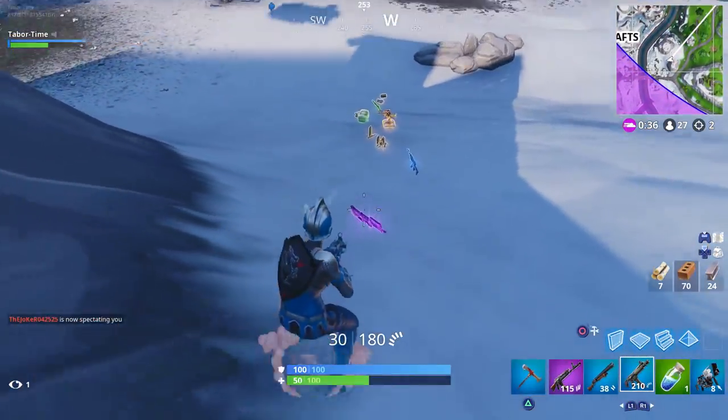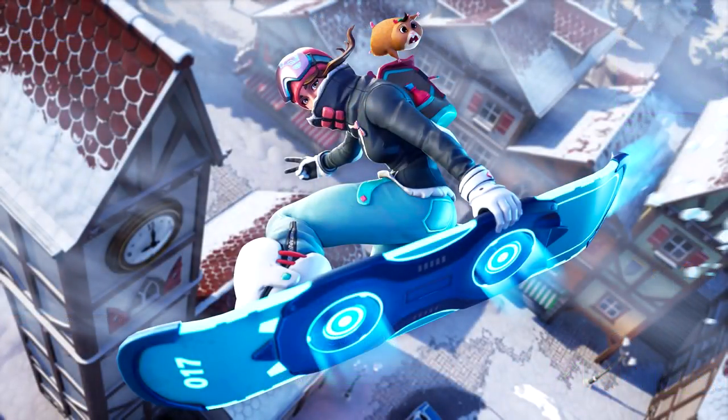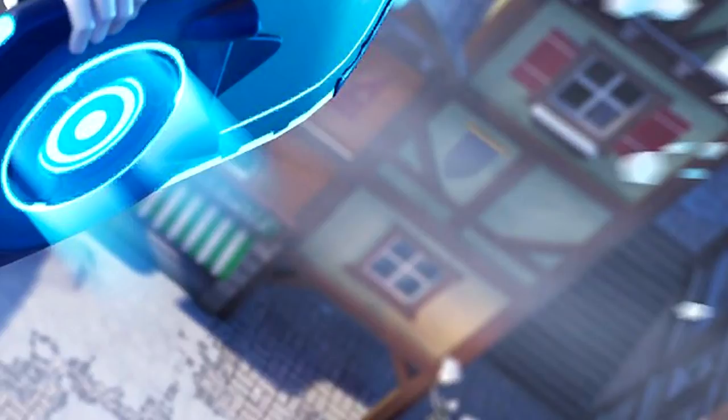Once you complete all seven of the week 4 challenges, this is the loading screen you'll unlock. It showcases our beautiful Powder skin doing a yy fakie fakie 360 ladder shot from the soon-to-be-released snowboards — I don't know when these are coming out, they may even come out this week. I love that the hamster is holding on for dear life as she's soaring through the sky. If we look in the bottom right and zoom in, you'll notice the purple banner is slapped onto the wall in Happy Hamlet — so that is our destination.